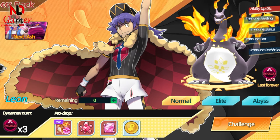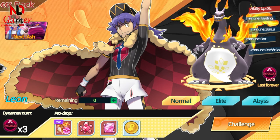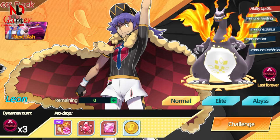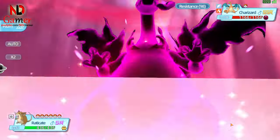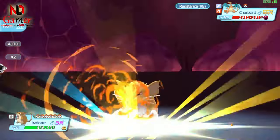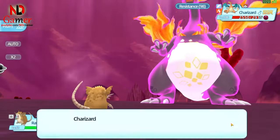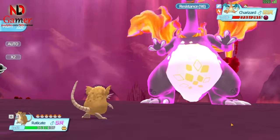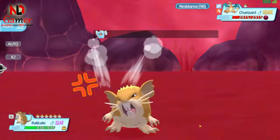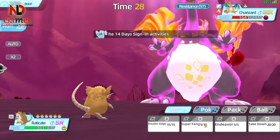Moving on to battling Dynamax bosses — these bosses have high HP and are immune to effects like Sleep, Paralysis, and Freeze. You can only lower their stats. They aren't affected by damage reflection from held items, and Endeavor doesn't work on them. The only moves that are effective are Super Fang and Nature's Madness, which reduce the boss's HP by half. Since I don't have a strong Pokémon with these skills, I'm planning to farm a mouse Pokémon to use against the boss.